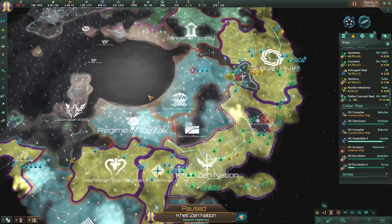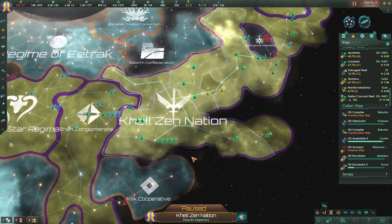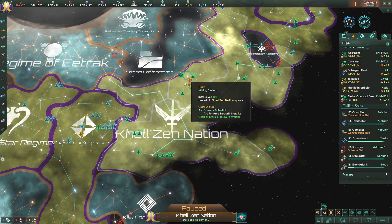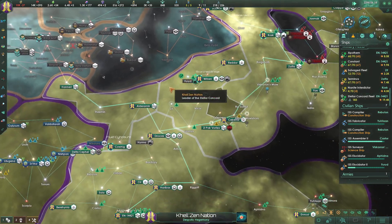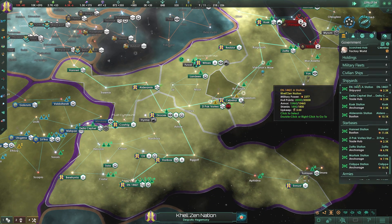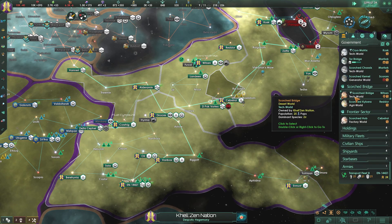Welcome back everybody to Stellaris and the Machine Age. We are slowly gathering our forces, getting stronger. We are going to be striking at an archaeological site here called the Kleptomaniac Rats, which we know is going to spawn a huge dragon with all sorts of fun problems. Until then, we're just going to chill out.